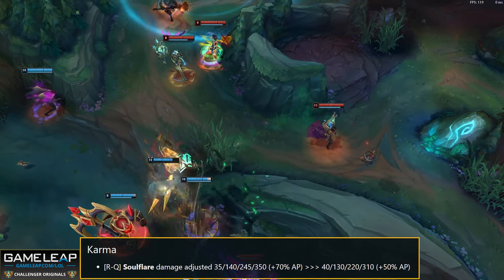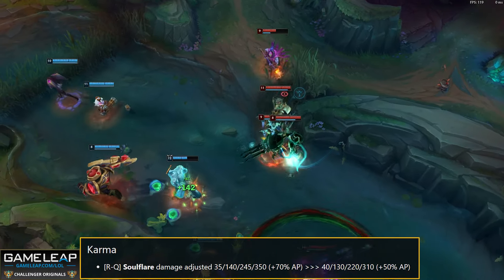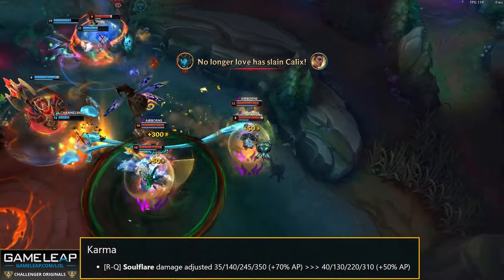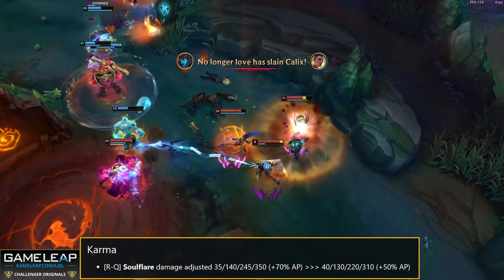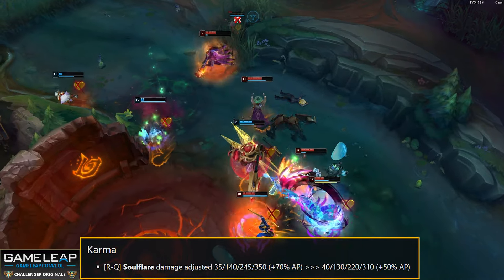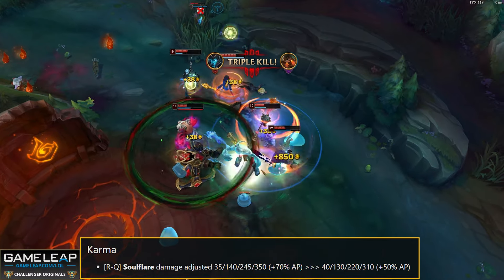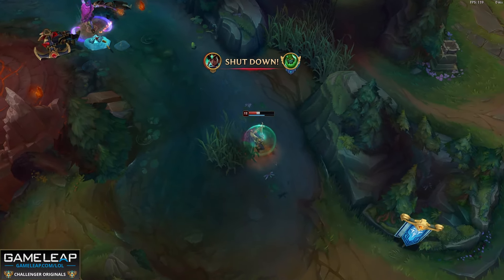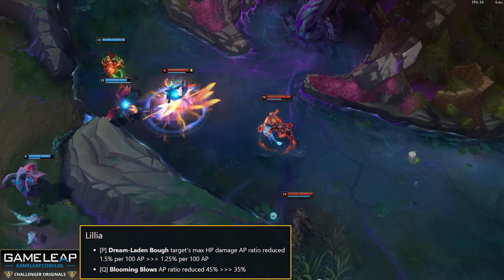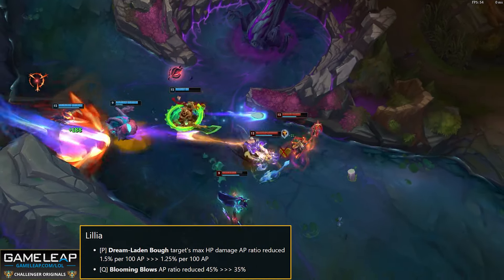Karma RQ explosion damage changes from 35/140/245/350 plus 70 AP to 40/130/220/310 plus 50 AP. AP Karma has been going crazy again — same as Ezreal with the patch 14.2 buffs. Her AP build has been outshining her enchanter build. Nerfing her by 20 bonus AP will be noticeable and will hurt, but I still think the Malignance AP support item choice on Karma is still going to reign supreme.